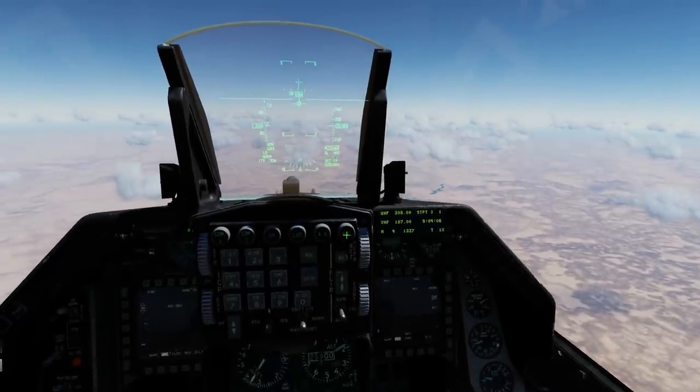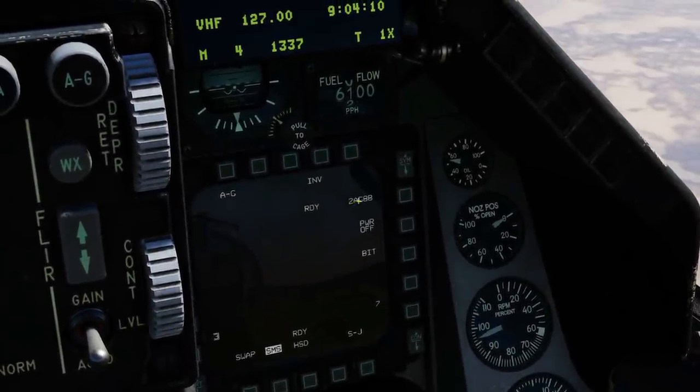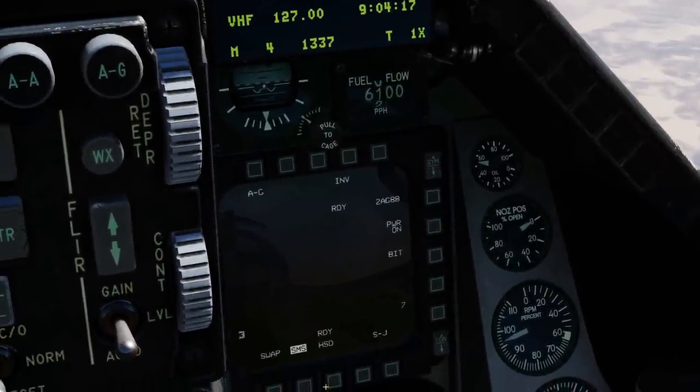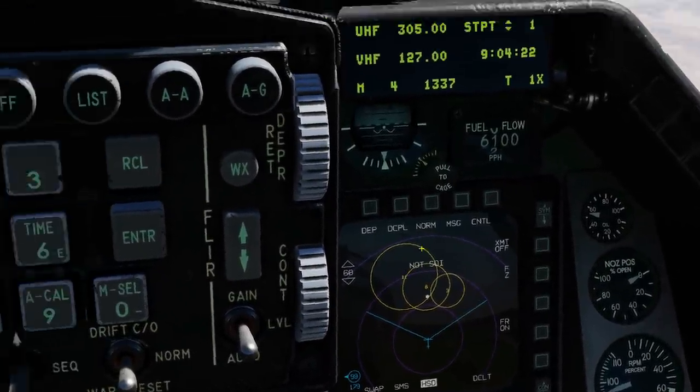Let's get it set up. First, air-to-ground mode. In our SMS we can see we have ready two times AGM-88, it's our only ordnance at the moment, and we can power them on — stations 3 and 7. Let's get back to the HSD for situational awareness. You can see the SA-3, the SA-6, and the SA-11 on the HSD.